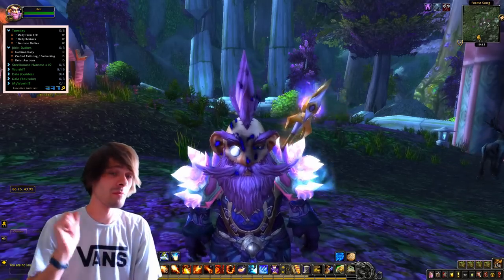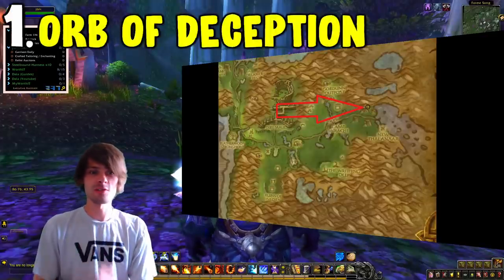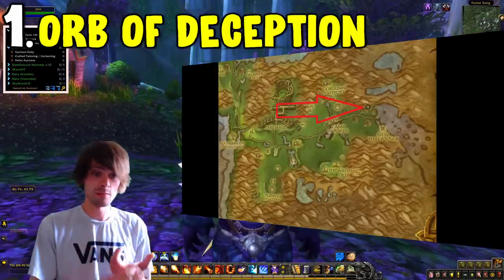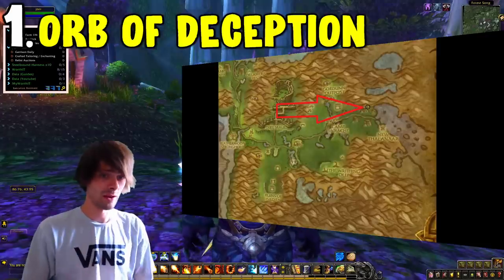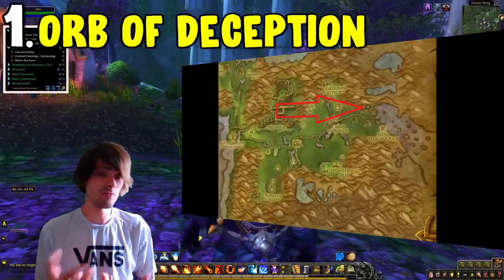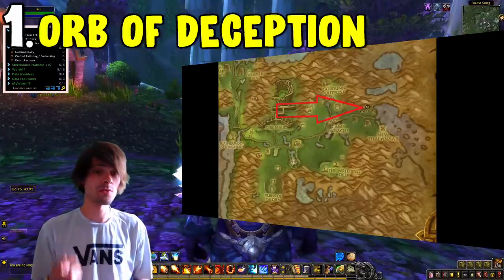So let's run over to number one, which is the Orb of Deception. The Orb of Deception can be farmed from multiple different sources, but things like Molten Core and Blackwing Lair are on a weekly lockout. This one, on the other hand, has a relatively good chance and also comes from a rare.